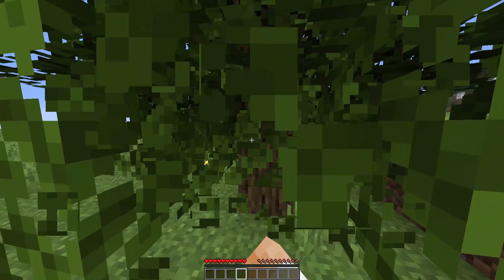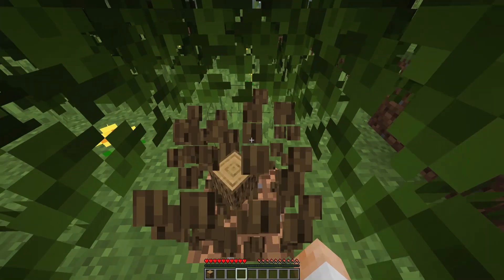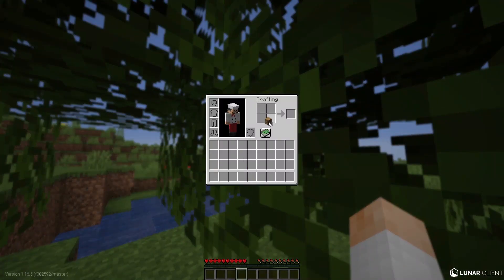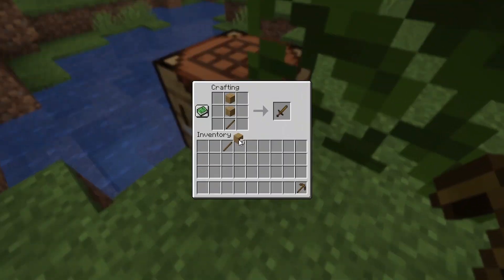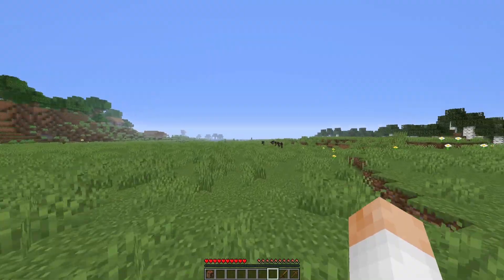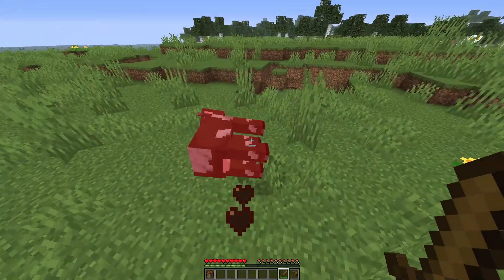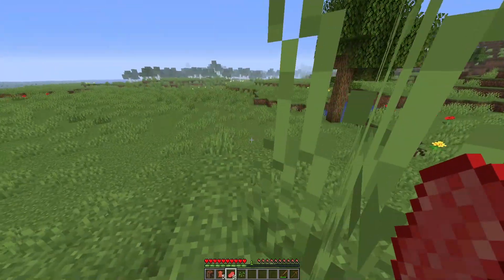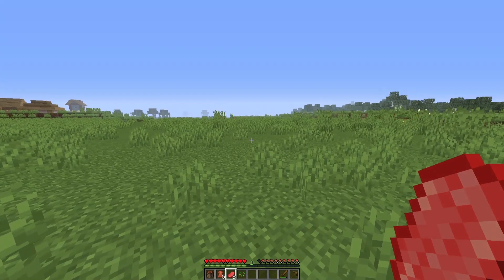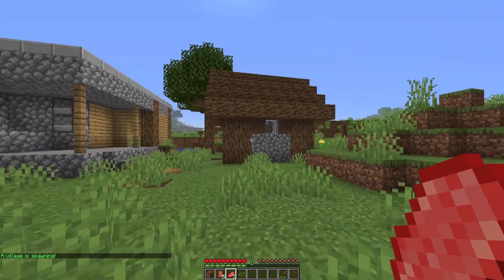We don't need to find a village or anything like that — all we need to do is eat food and it will spawn a random structure right next to us. So obviously, the first thing we need to do is get food. Let's craft a sword and a pick real quick. There's literally a village over there already, but we don't even need it because there are cows right here. All we need to do is kill one and take some damage so we get hungry. Let's jump off and take some damage. That should make us hungry. Now we can eat. A village spawned next to us!